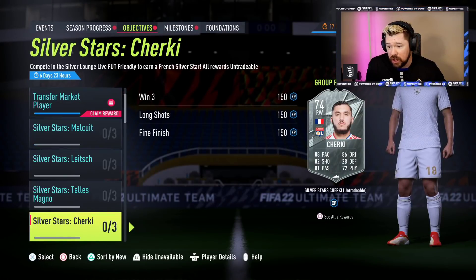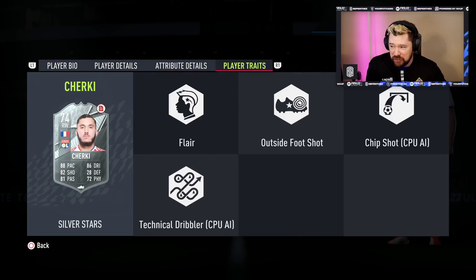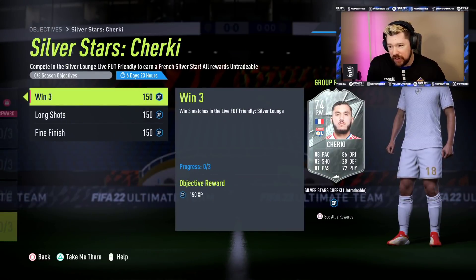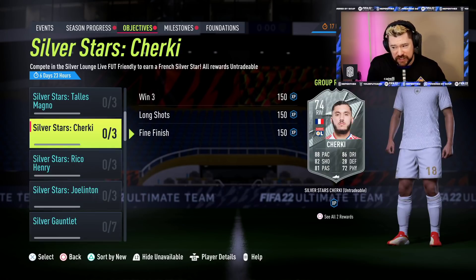Five star, five star Cherki from Leon - high-low work rates, flare trait and outside the foot shot trait, low stamina. Physical's otherwise quite nice. Dribbling's okay. Passing's quite nice. Shooting is good. Pace is very good for a silver card. He also links to that Paul Pogba, and there's a lot of French League silvers. He's just silver lounge, man. That is some card - that's super nice.